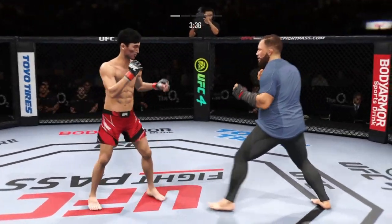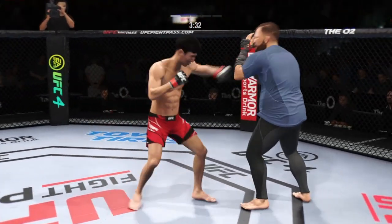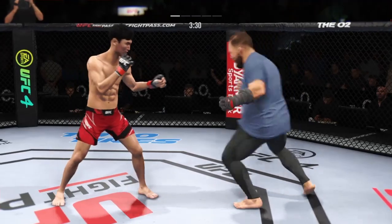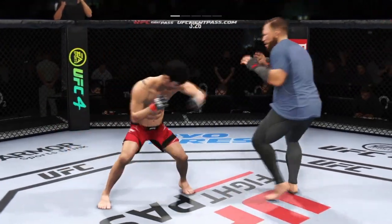Nice land. He lands a knee to the body. DC, talk to us about that strike. They suck so bad, especially when you're going forward. You walk full speed into a knee to the body — it could end like a knife.